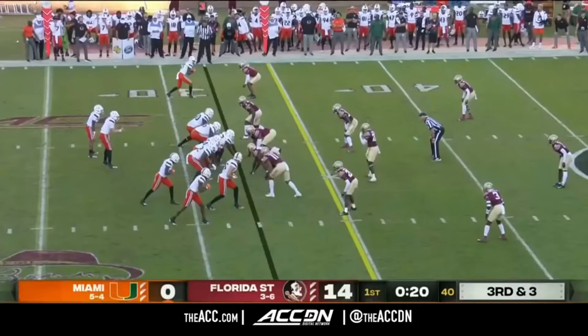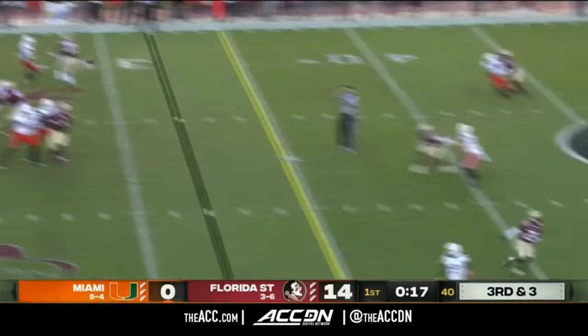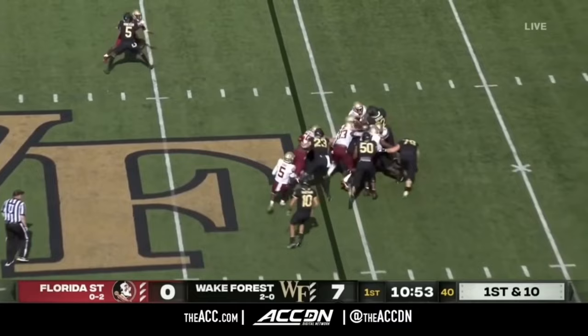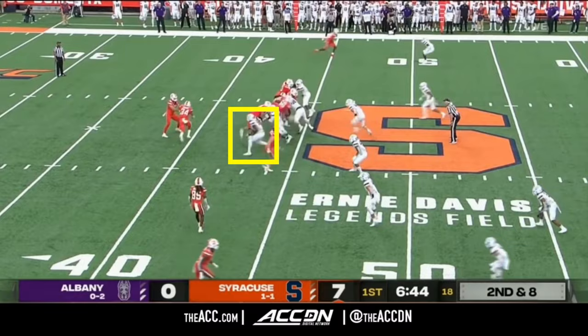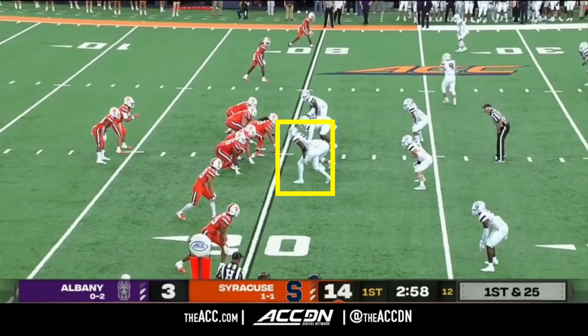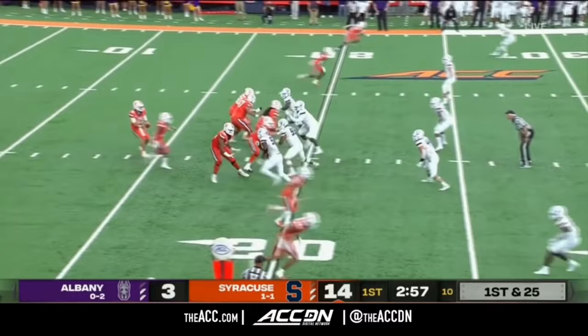Another group that might allow the linebackers to spend less time in run fits and more time in coverage is the defensive line room, and it looks like FSU is going to have another good one this season. However, there are still some lingering questions about the defensive end group. Jared Burst was a transfer brought in to replace some of the production lost by Dotson. He has all the athletic potential in the world but he's still raw on a lot of his fundamentals, so it'll be interesting to see how he compares against Power 5 tackles in the spring game.